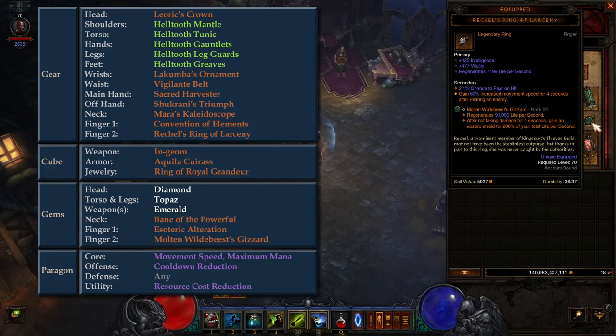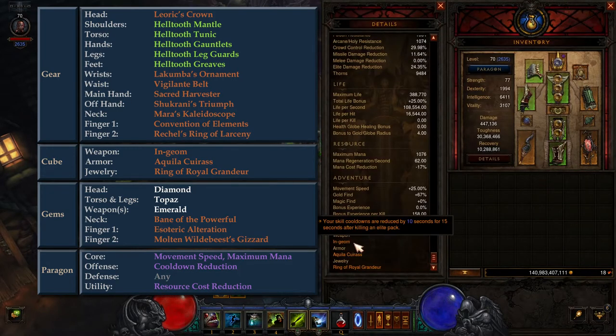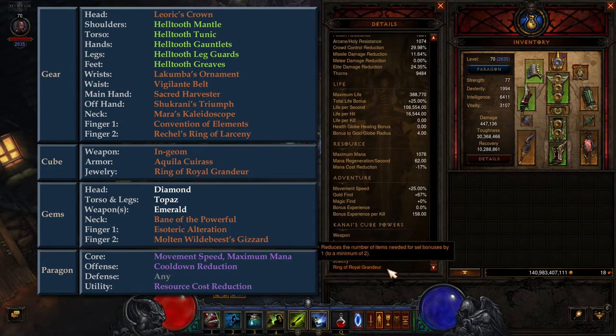When it comes to rerolling stats on the gear, the top priority is cooldown reduction, then take anything that increases toughness or damage output. For Kanai's Cube, in the weapon slot we have Engium, which provides significant increased cooldown reduction after killing elite monsters. In the armor slot, we take Akila Kuros, which provides a significant increase to toughness when near maximum mana — we will spend virtually no mana during the dungeon, so this buff should be easy to maintain. In the jewelry slot, we have Ring of Royal Grandeur, which allows us to gain the 6-piece set bonus while only having 5 of the 6 set pieces equipped.